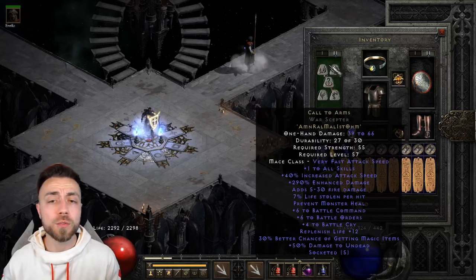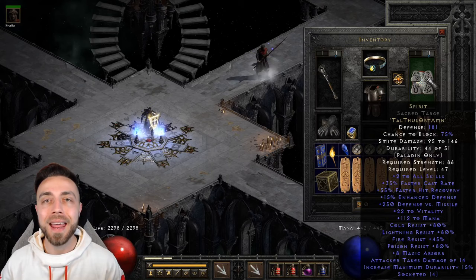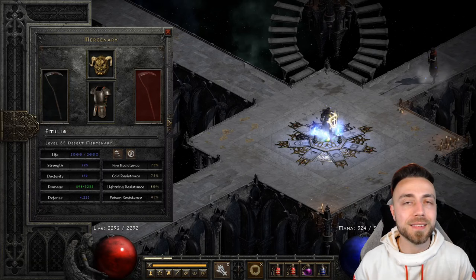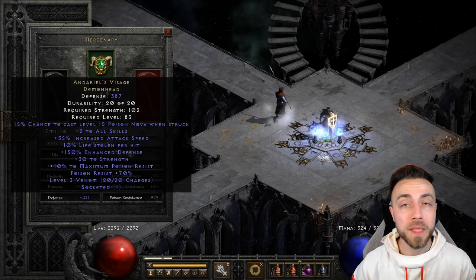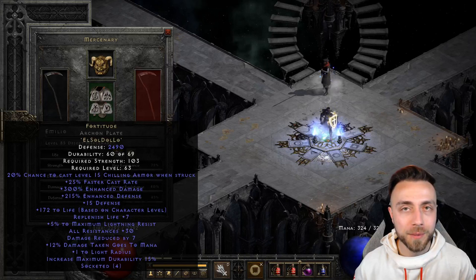On swap, we're using Call to Arms and a Spirit Shield to get that plus 2 to skills to buff up Battle Command and Battle Orders. On the Mercenary, we're using the upgraded version of the same starter gear: Insight in an ethereal elite thresher base, Dariel's Visage with a 15 IAS / 30 fire res jewel to offset the minus res from the item itself — preferably ethereal — as well as Fortitude in an archon plate, also preferably in an ethereal sacred armor.